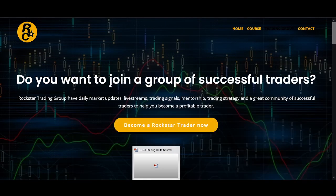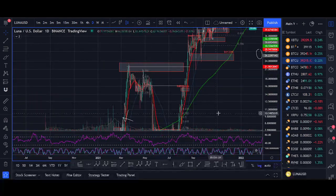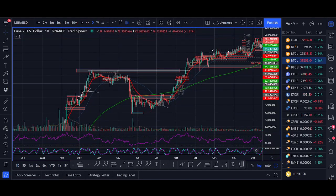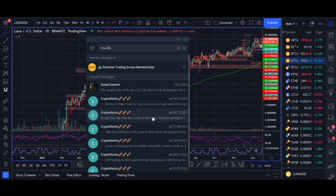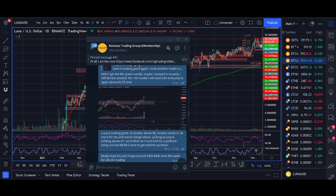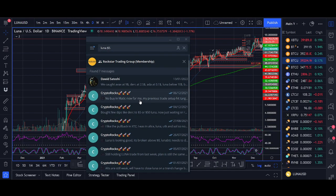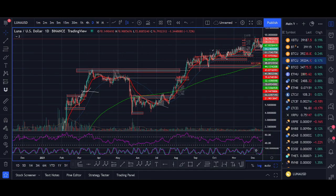This is probably the biggest thing that helped Luna go parabolic. When I found out about Anchor — especially when Luna was around five dollars — I just believed in the project so much. That was around July last year, and that's when I went all in on Luna and DeFi.